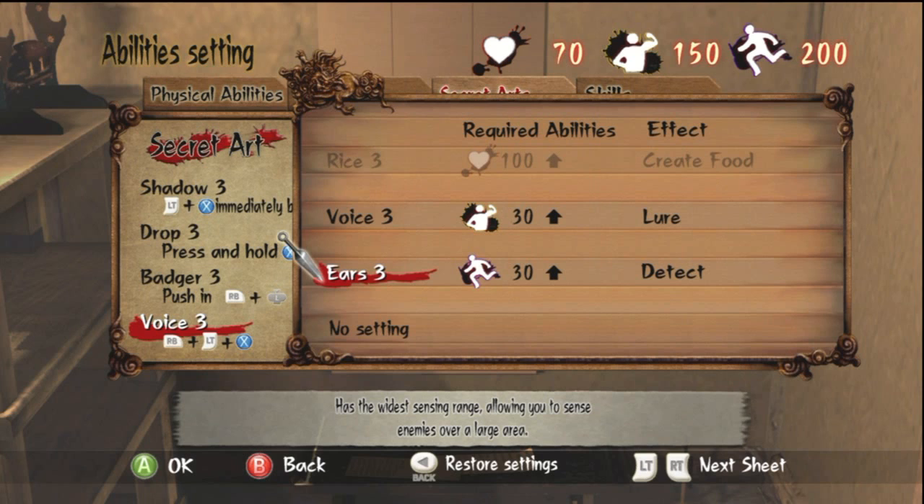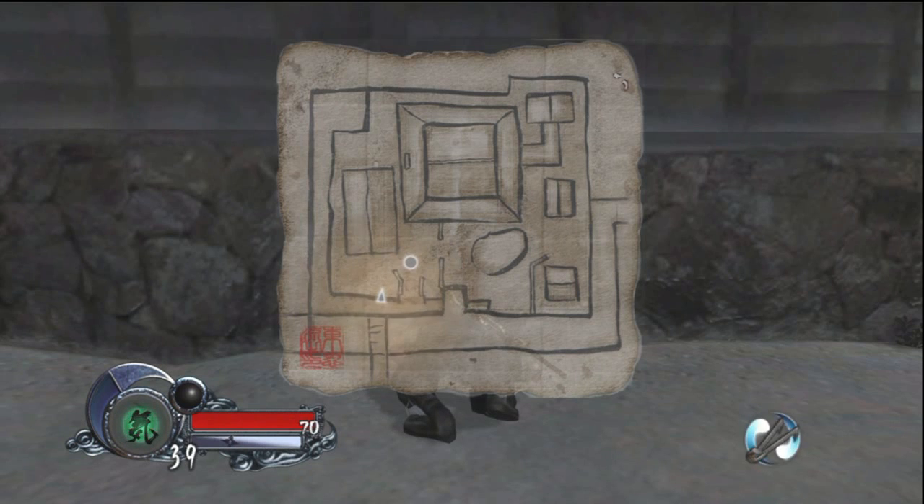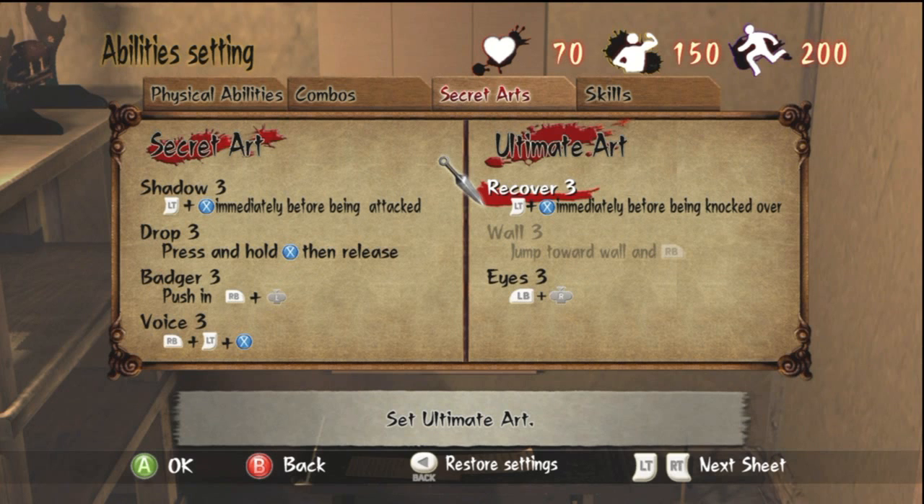This one is Ears — a form of radar. It allows you to detect moving enemies only; if an enemy is standing still and never moving, it won't pick them up. A good way to use it is from long ranges, around corners, or before entering a room when you're unsure how many enemies are inside. It can give you an idea of how many are currently moving in that vicinity — a pretty good skill.